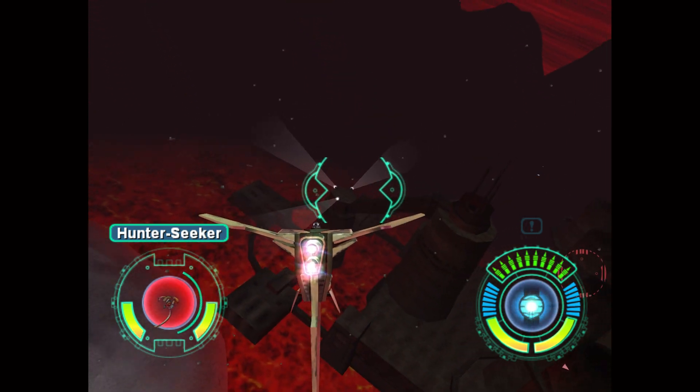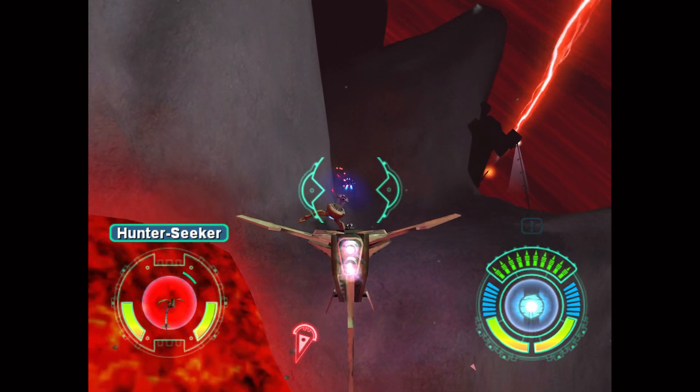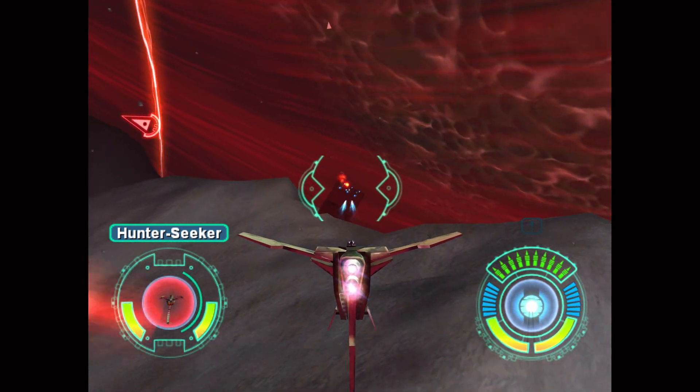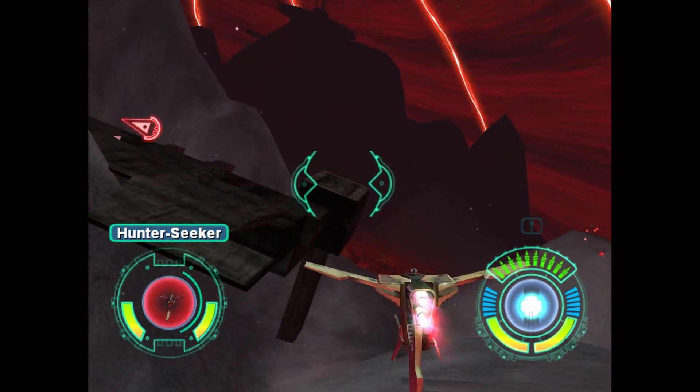This must be the power station. I wonder what it's like here at night. Not fun, I bet. The bomber I got off that Fjorn pirate could take down these structures. I can see why they put a factory here. Talk about mineral-rich planets. Would you look at that? Those things are popping out hunter droids.